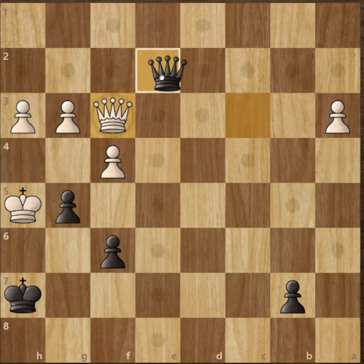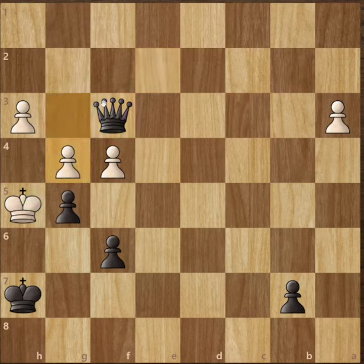Then we will capture the queen — pawn has to come to g4 — and then finally queen takes h3, checkmate.